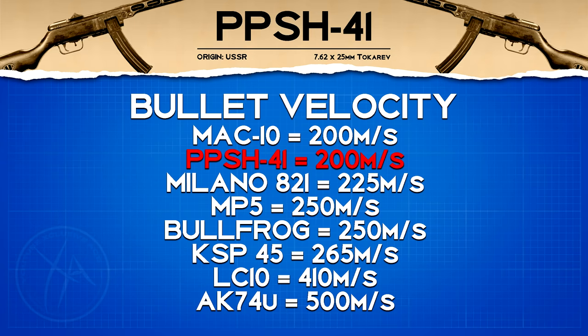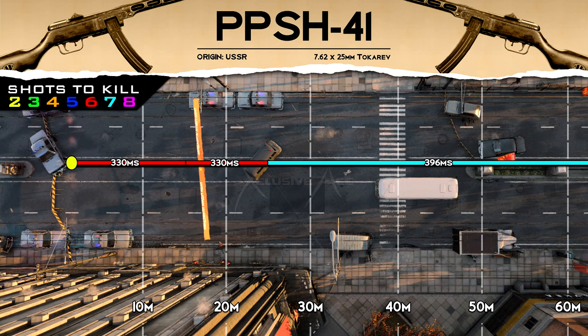Moving on to bullet velocity, we don't have a very good bullet velocity — this is tied for the slowest in the game at 200 meters per second. That isn't much of an issue at really close ranges, but if you're trying to stretch it a bit this will cause some problems. Speaking of ranges, our maximum damage range is only 15 meters, however the next damage range is still going to be a six shot kill in core game modes, so our actual six shot kill potential extends to 25 meters, which is pretty solid for an SMG.